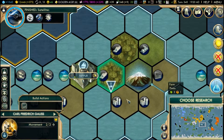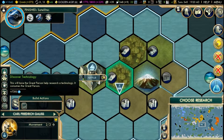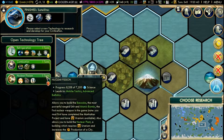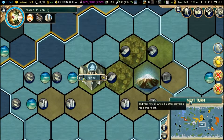Let's use up this great scientist first because living in a lumber mill is not all that great. Discover technology, please and thank you. There we go — choose research. Nuclear fission — that's what I said, yeah, nuclear fission.